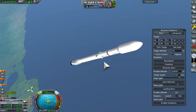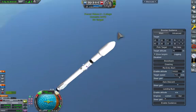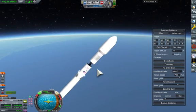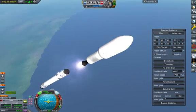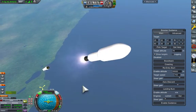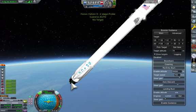I cut the engine and stage. Stop the engine on the second stage. The booster falls away and I'll switch back to the booster.